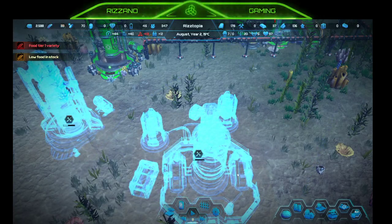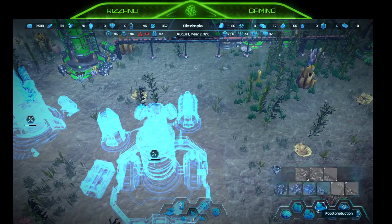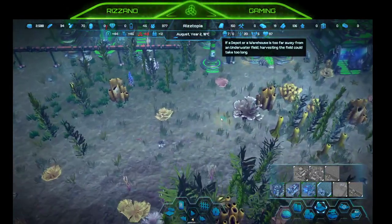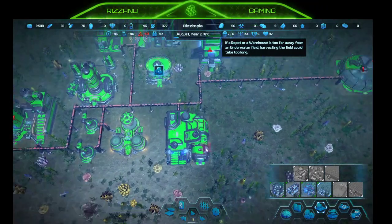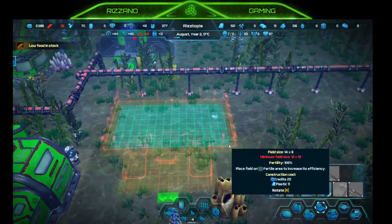Low food in stock — lovely. Food tier one variety. Underwater field — if a depot warehouse is too far away when harvesting, it could take too long. So let's do it right here. Minimum field size is 12 by 12.